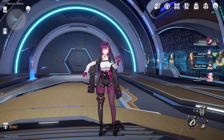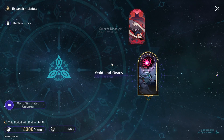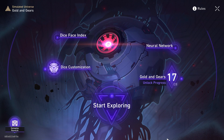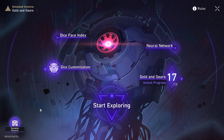Hey guys, Stralic here, back with another video. Today I'm going to be showing you a general overview about the new mode, Gold and Gears, and things that you can do to at least complete the mode and get all of the jades. In total, there's about 4,000 jades you can get from Gold and Gears.